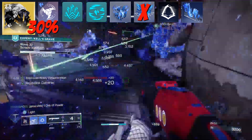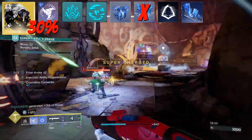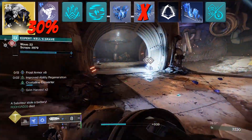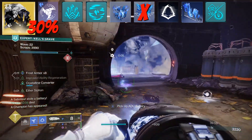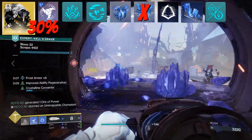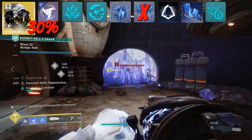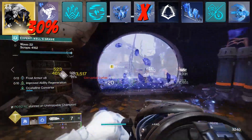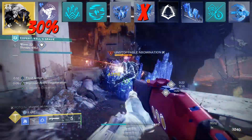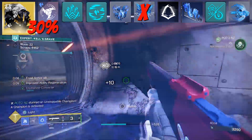Add that to our Mask's 30% and we're cooking. Serve Cold helps keep us topped up with Dodges, giving us class ability energy on top of melee energy from those Shards. With just 50 mobility, I can get a dodge back in as little as 8 seconds. It's effortless too, as Conduction will pull those Shards to us within a 15 meter radius.